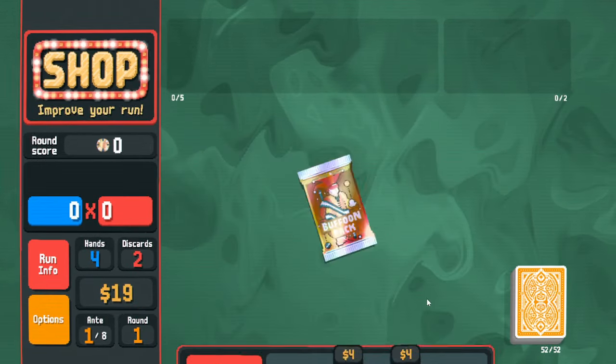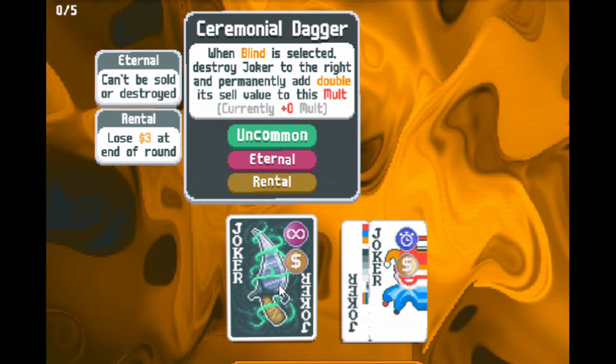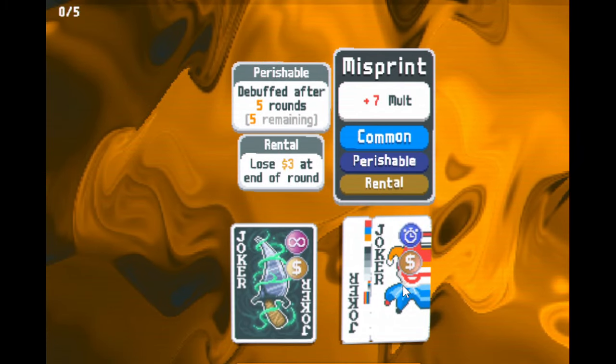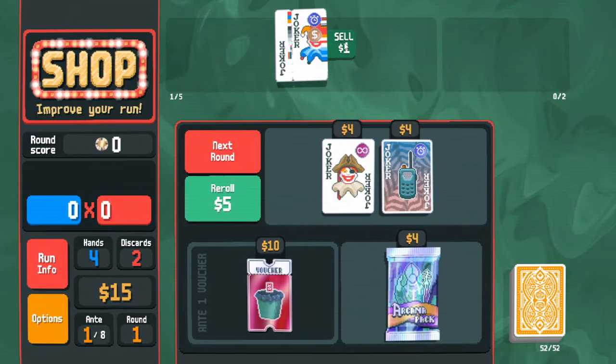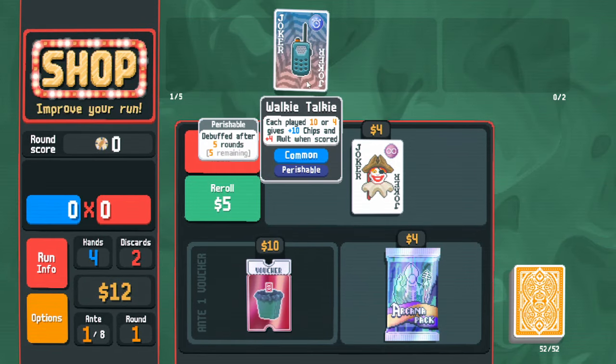We buy a buffoon pack. Here you can see the high-difficulty downsides: this joker is eternal so it can't be sold, and rental makes it a money drain. The other one is also a money drain and perishable — debuffed after five rounds. Both are bad, but this one I can at least select and sell to get my money back. We'll buy Walkie Talkie; quite weak but it'll get us through the early game.